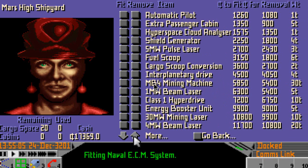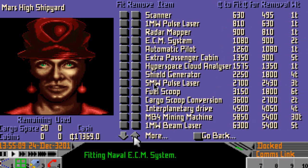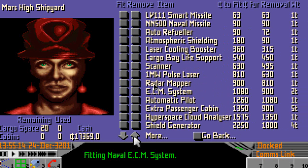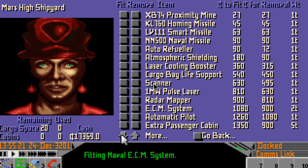We don't need the fuel scoop yet. Hyperspace clothes - I don't need that because we're not going to be good enough for assassinations yet. Scanner, cargo bay life support. So there's a laser cooling gun. We'll have scanner. Automatic pilot. Extra passenger cabins of five tons - so we could take one, let's take one.